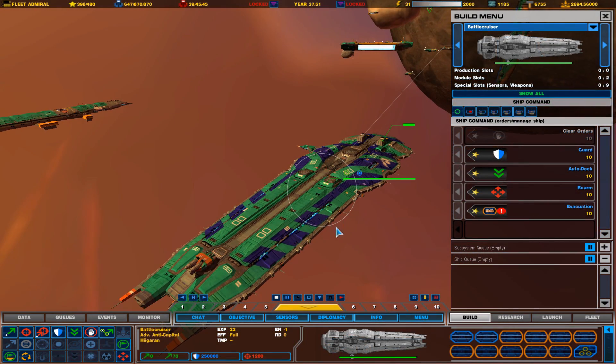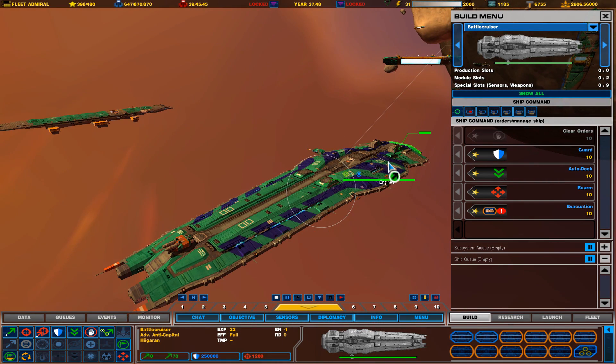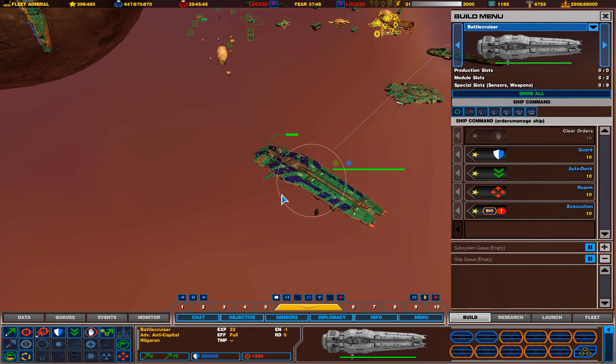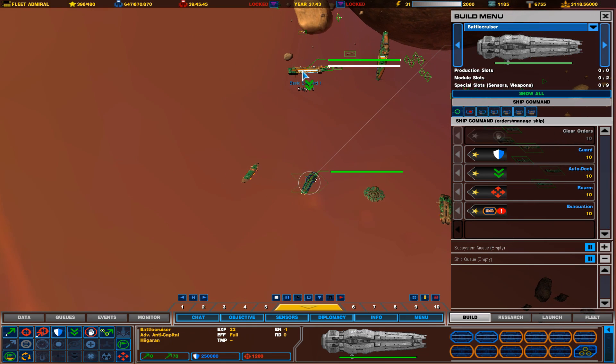Now that we're done talking about destroyers, it's time to talk about battlecruisers. Battlecruisers are obviously the most powerful ships in the game. We have multiple different versions of battlecruisers in this mod.